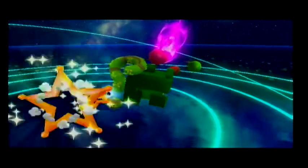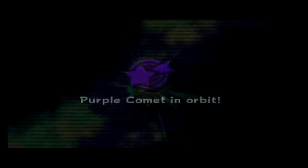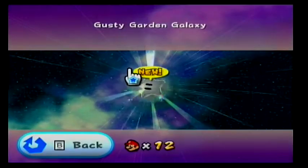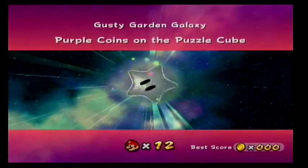The ship was owned by a former enemy — let's say former because we can alter tides, should be good enough right? In this episode we are going back to the Garden Galaxy for purple coins on the puzzle cube.